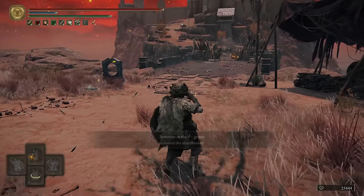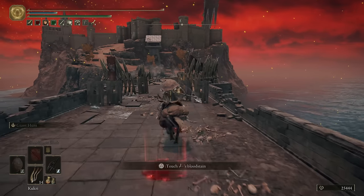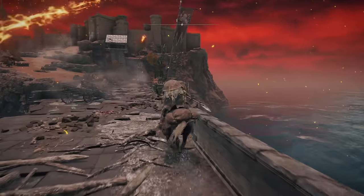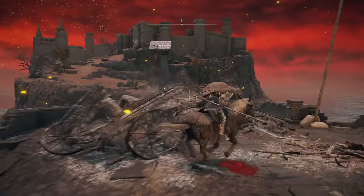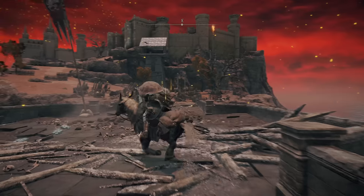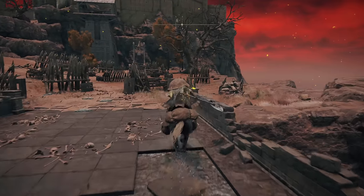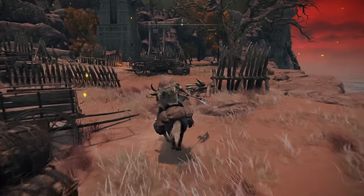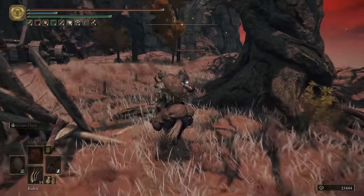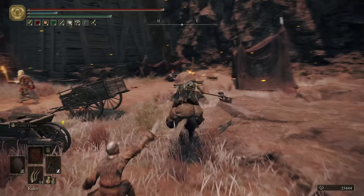First up, we've got the bridge. There are going to be ballistas shooting at you. As you see them, you just want to serpentine. As long as you're keeping an eye on where the ballistas are coming from and serpentining to address that, you should be able to get across the bridge without being hit. Even if you get knocked off your horse, it shouldn't be that bad. We're going to rush straight up behind this tower so that we are not being shot by that archer whatsoever.